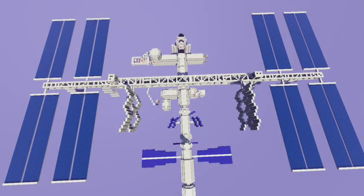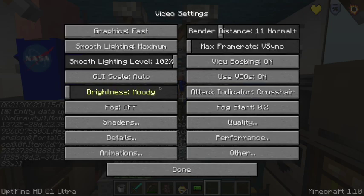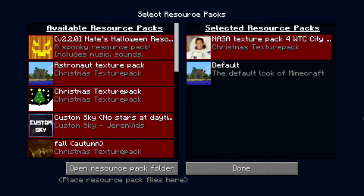Hello folks! In Minecraft here we have the updated International Space Station map. So far we're using an astronaut resource pack, an alternative texture pack, and it's blue.